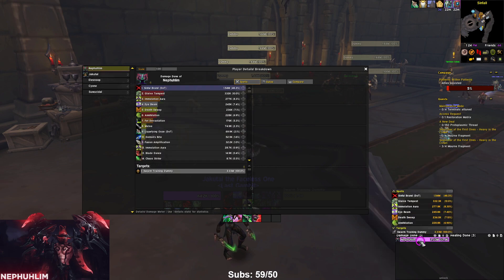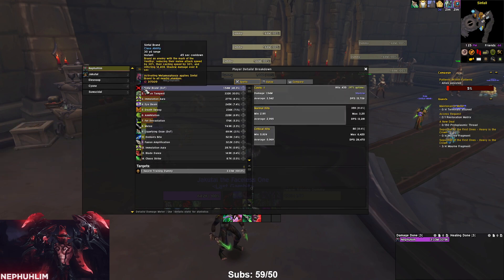You have meta way more often with the Cycle of Hatred build because you're generating more fury from more Eye Beams — six Eye Beams here versus four with First Blood, meaning 240 more fury spent and generated, which equals more CDR on meta. Meta is a ridiculous AoE cooldown right now — the cycle of hatred build sustains almost 35k on five targets.